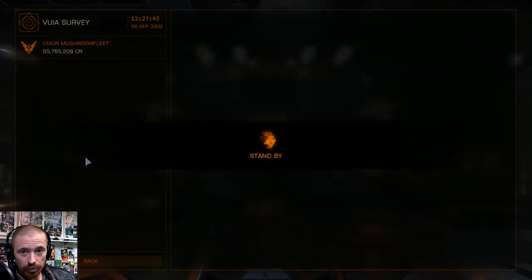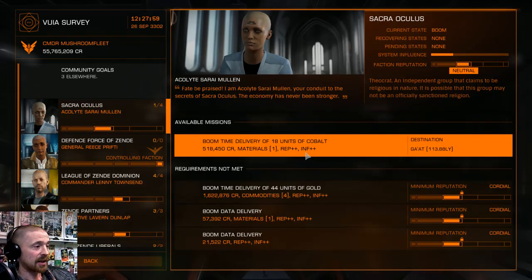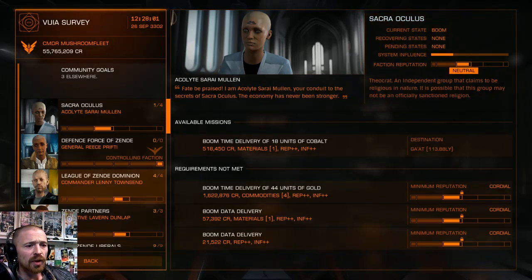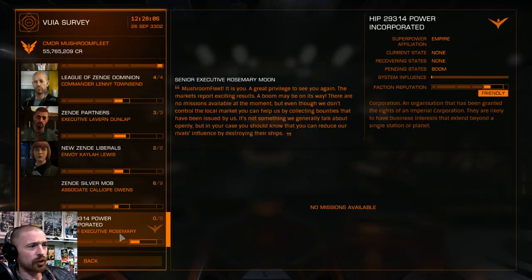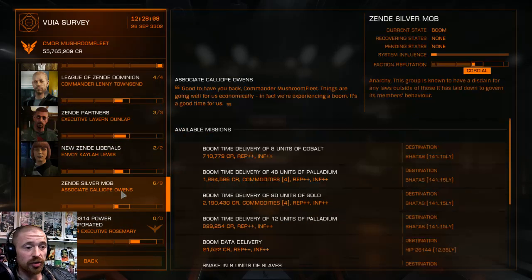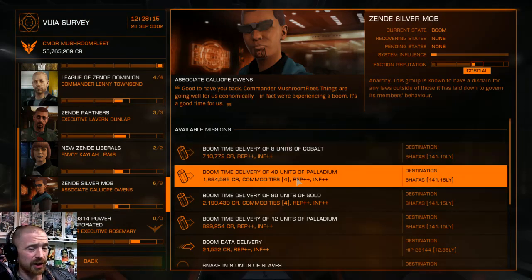The mission board has a lot of traps. It'll always say they're going to send people after you but I've never seen them. These guys I've got good standing with but they've got no missions. These guys I don't have very good standing with — I'm cordial, which is just above zero really.